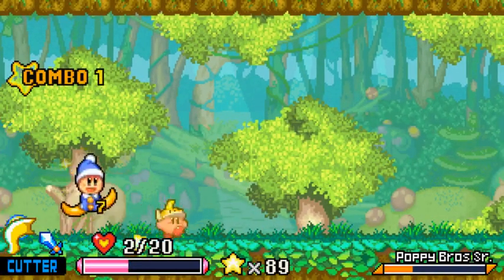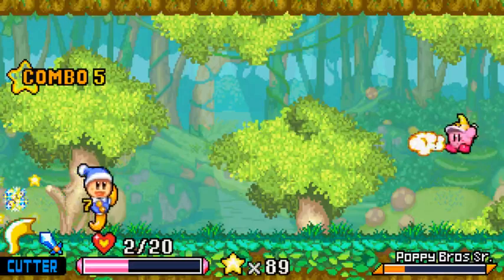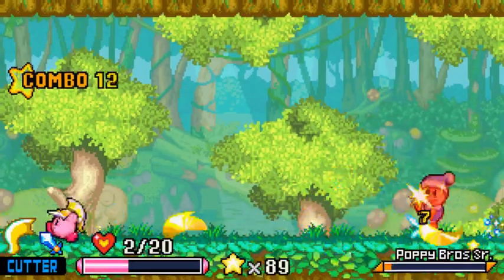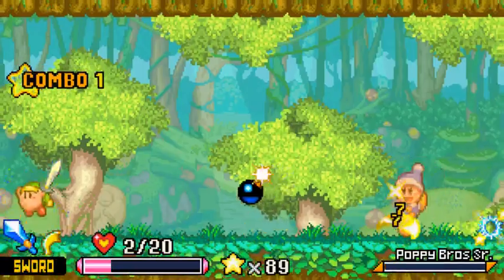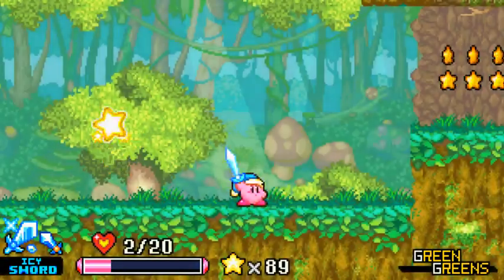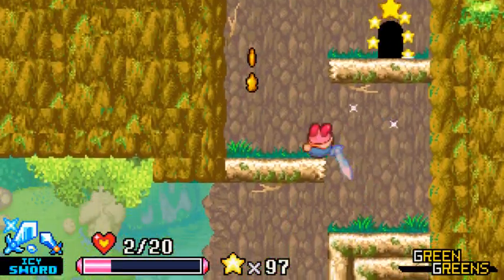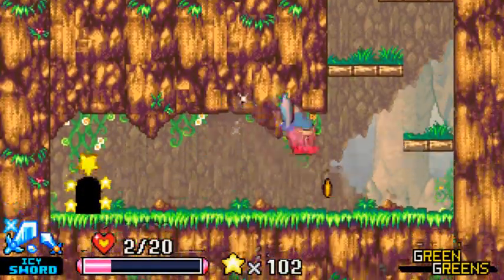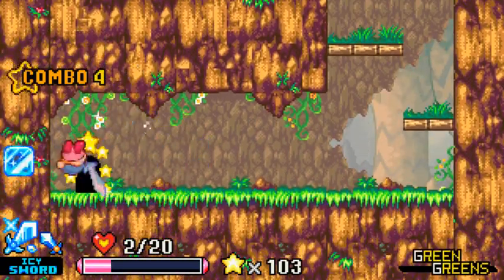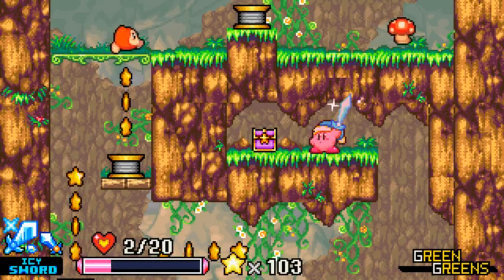Those explosion radii are pretty serious. It would be really funny if I died to this guy. Let's drop a thing. Icy Sword — which is certainly a funny little thing. Looks like it's a little bit different than Sword in some pretty subtle ways. Another thing I'm gonna have to get used to is that enemies have a lot of health — enough health that you can't just do the normal Kirby thing where you brute force anything.